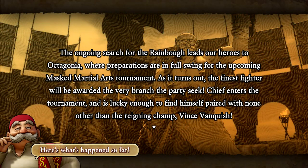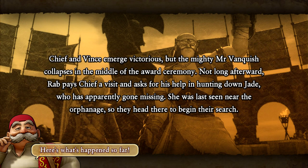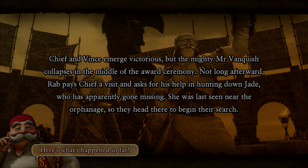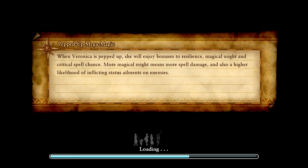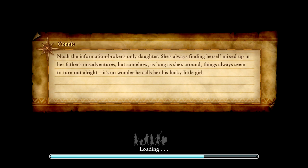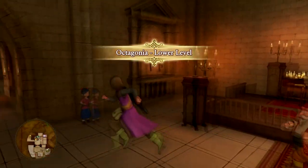Welcome back to another episode of Let's Play Dragon Quest 11S on Nintendo Switch. Last episode we finished off the Octagonia match and won - we are the victors and got the rainbow. But something happened: Jade got kidnapped, apparently by the same person who kidnapped the other MMA fighters. We need to help Rab, our new friend, look for his companion Jade. Vince has gone missing as well.